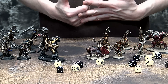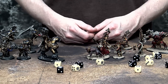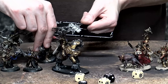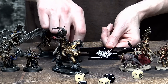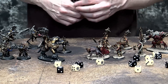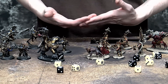Moving on to the Movement Phase — it's pretty simple. You just move whatever distance is listed for the move characteristic on the unit's war scroll. These guys have a move of five, so we move them up five inches. Two important things: you can never move within three inches of an enemy. You can also add a run — roll a D6 and add it right to your move. So theoretically you could move seven total inches in a turn.